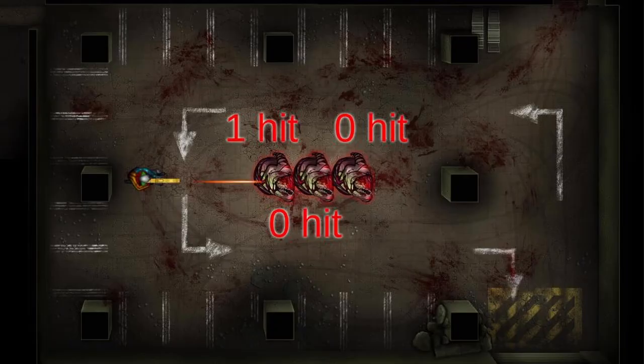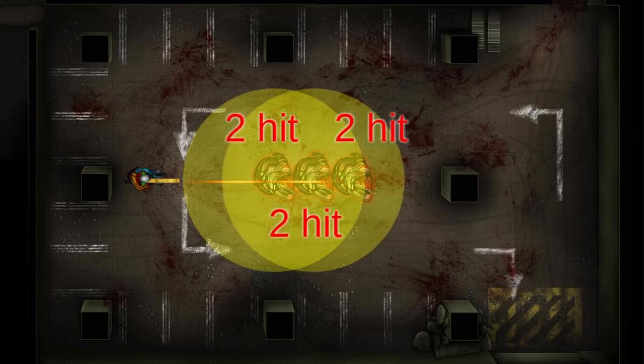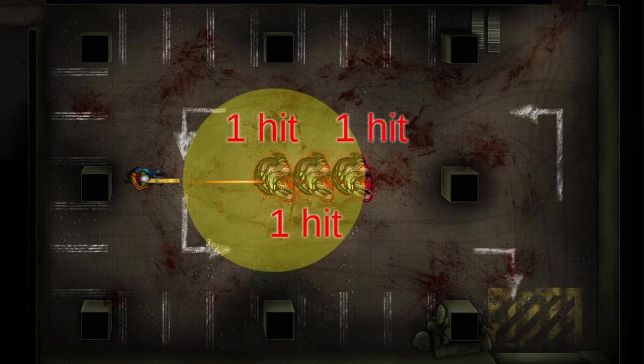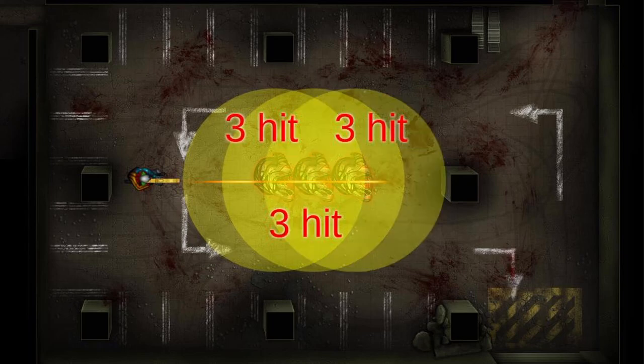Let me briefly explain how the pierce blast effect works. Suppose you have three zombies in a row. First you shoot. The bullet hits the first zombie and explodes, and the surrounding zombies are also damaged. The second zombie is also hit and the bullet explodes, and the surrounding zombies are also damaged.